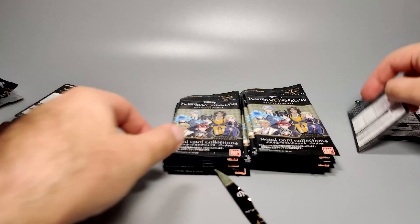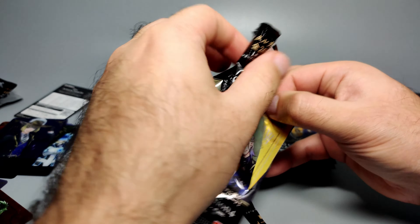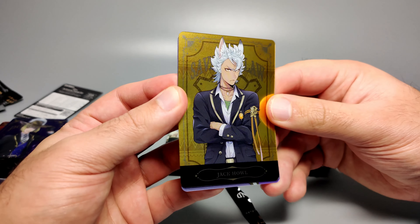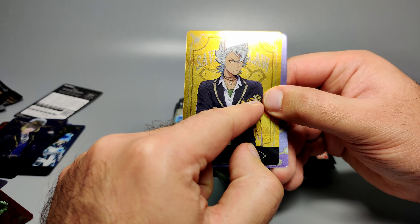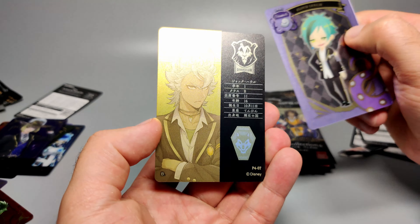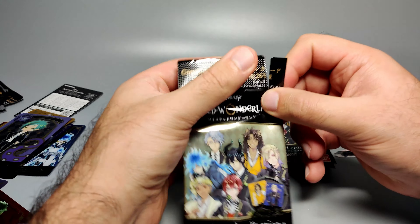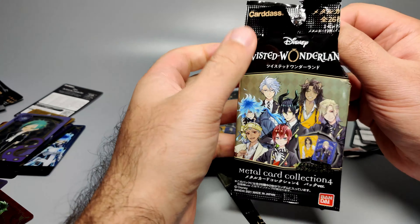Got another Trey Clover — we've seen him before, so moving on. Next pack — I thought that was Leona but no cigar — it's Jack Howl, who I believe is connected to Leona somehow. Very nice gold background on this card, super shiny. He's part of the Savanaclaw group, with a scar and a little band wrapped around his bicep. His info shows the Savanaclaw logo on top. Then we get an SD card of Floyd Leach — Jade's twin.